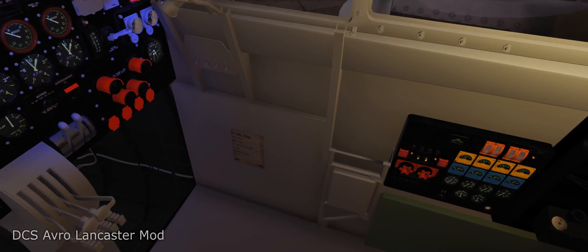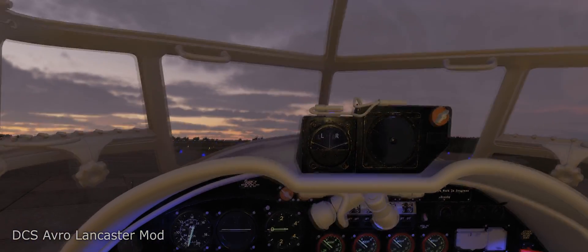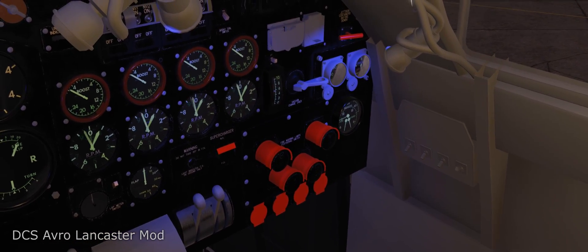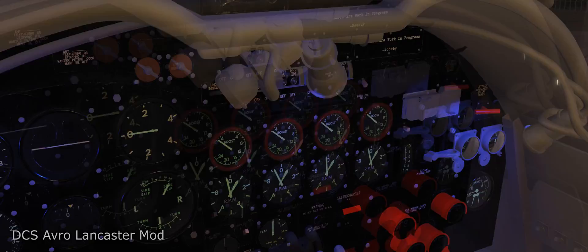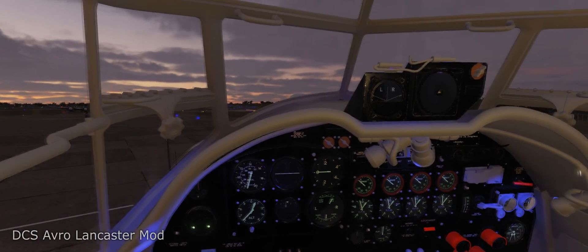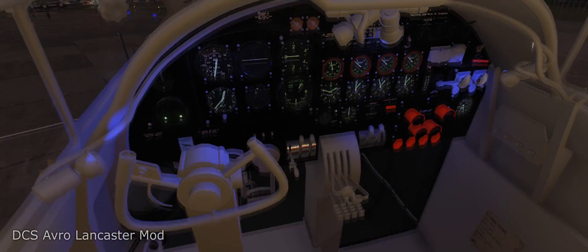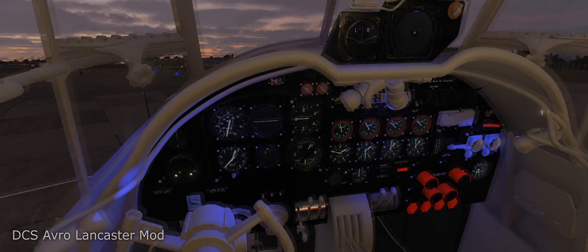Pretty much ready to roll. We're going to taxi out to the runway on the right side. For taxi we need to put the radiators to full open — actually to automatic — so we'll do that on the left side and right side. Now, because we've switched over to an EFM, we have individual control of all four engines, so we steer on the ground with differential brake and differential throttle.